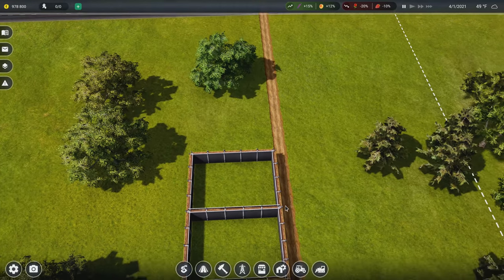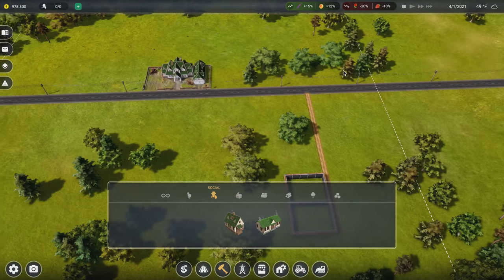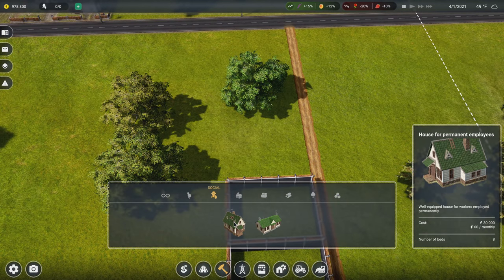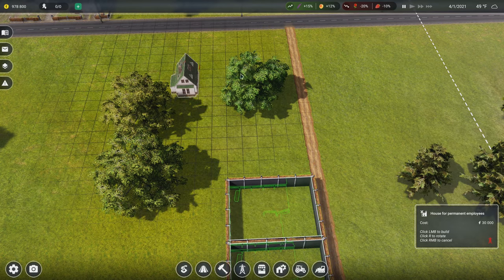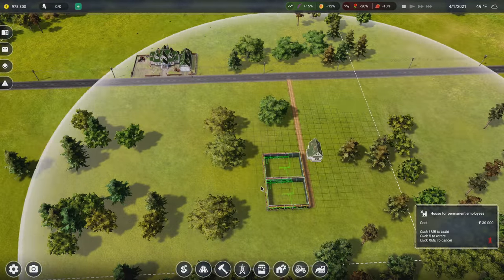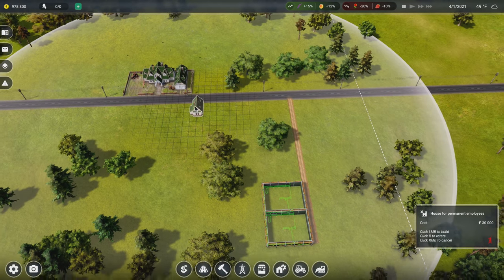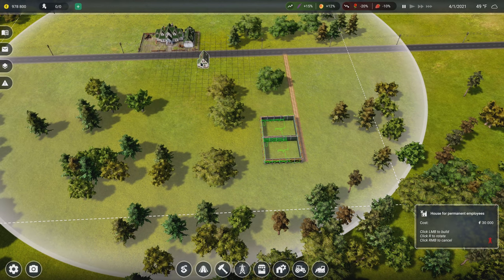Next we're going to need employees — this is a big operation, you can't do it with one guy. We have houses for permanent employees who work year-round; you have to provide them a place to live. Then there are seasonal employees too. The seasonal employee house has 12 beds and the permanent ones have eight. There's an area of effect, so employees will only travel so far from where they live to do their daily tasks.